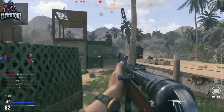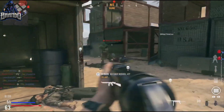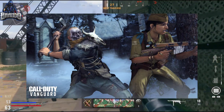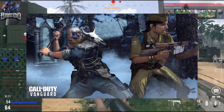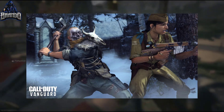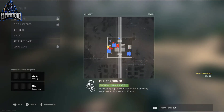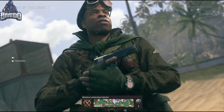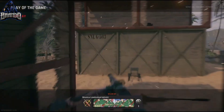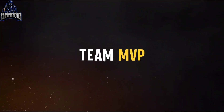In addition to the max XP, a free bundle and 10 free tier skips are going to be available to players. All you have to do is play either Vanguard or Warzone to pick up a brand new Forbidden Sacrifice bundle before it goes into the store. This is a nine-item bundle which includes a legendary operator skin, two legendary weapon blueprints — one SMG kitted for close range and a fast-firing assault rifle — plus a battle pass tier skip, totaling 10 tier skips and over $20 in value.